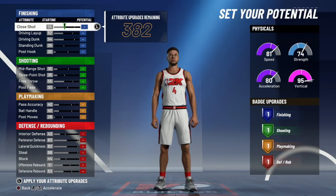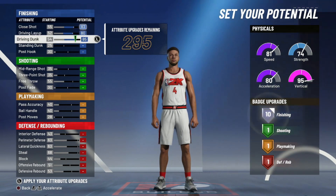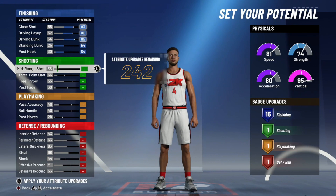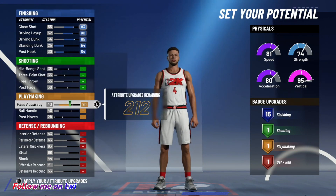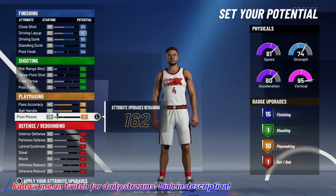Now for the attribute distribution — first thing you want to do for finishing: this is going to be a really good finishing build, or as good as a 5'7" build can be for finishing. You just want to max out everything, and then bring down the post hook to a 54 right there, so you get those 15 finishing badges. This isn't much of a shooting build, so just leave the shooting alone, don't touch it at all. Then go down to playmaking, max out pass accuracy, ball handle, and then move up post moves to a 35 right there, so you get those 10 playmaking badges — that's the perfect amount.